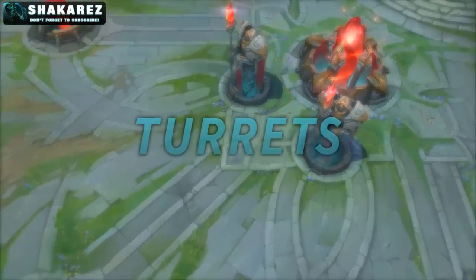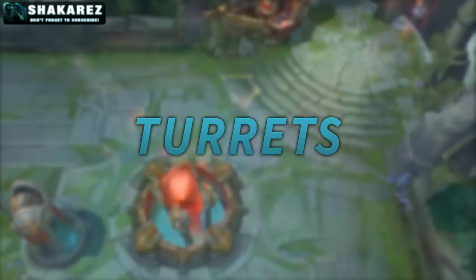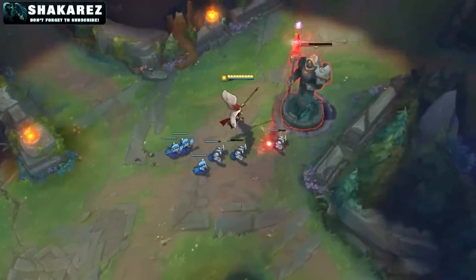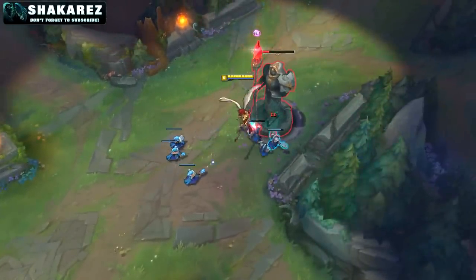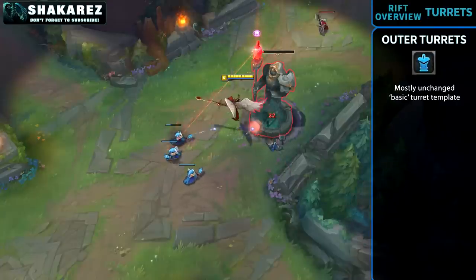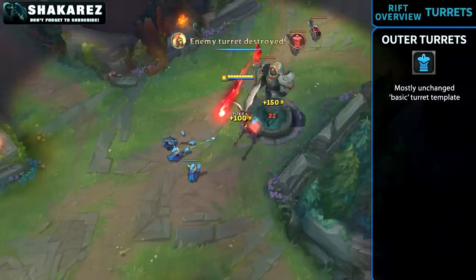Rotating onto the turrets: turret health values were reduced and their resistances were changed, but their durability is more or less the same. The changes are mostly to help players understand the damage they do to turrets. Outer turrets were mostly left unchanged and are the basic turrets, so to speak.